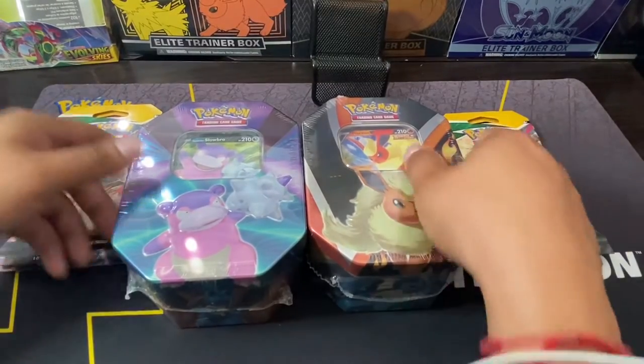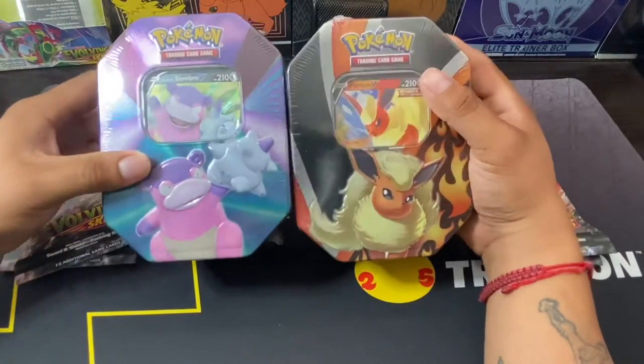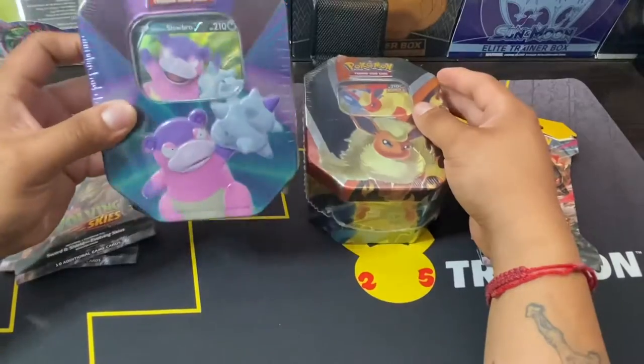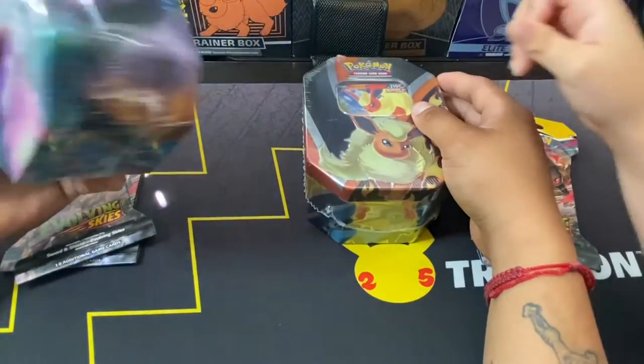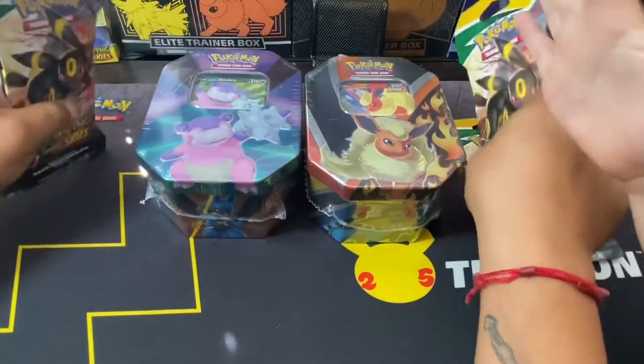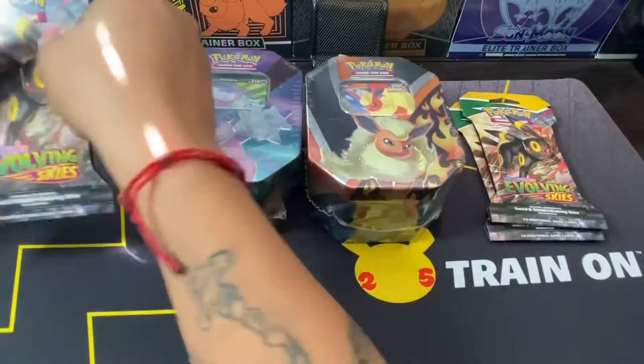Welcome back, you guys. We're here on a beautiful Sunday morning, just taking a break from celebrations. We're going to open a couple of tins — we got the Flareon V tin and the Glaring Slowbro tin. I don't think I've ever opened one of these, and then we're also going to be opening a couple of Evolving Skies packs.